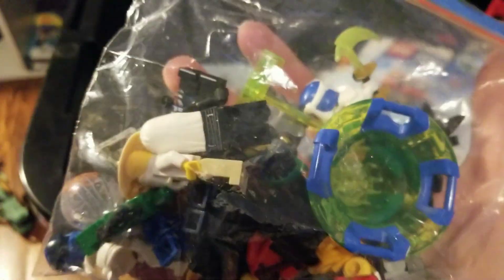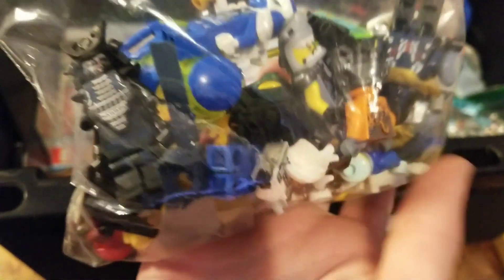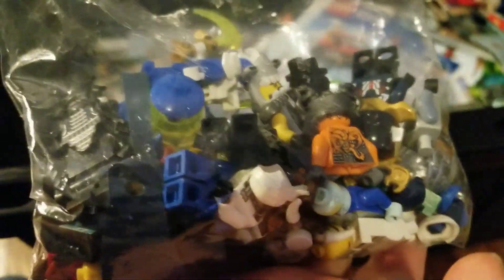Here's all the Ninjago figs I could find. As you can see, there's Harumi. Got Kai, some Vermilion Warrior, Zane, Floyd, Blue. This guy had the arcade pod, so it came with Jay, and then Superstar Rocking Jay. I'll show you all the figures at the end of the video. Here's a Benjutsu thingy and here's the launcher.